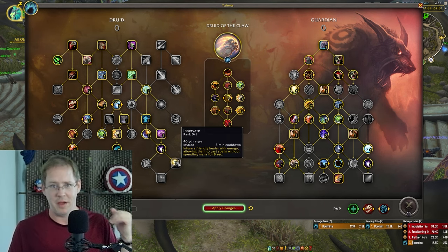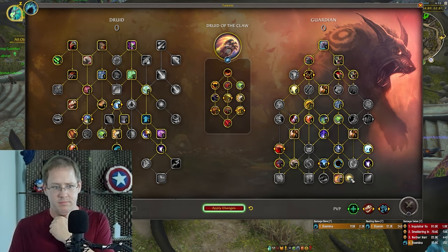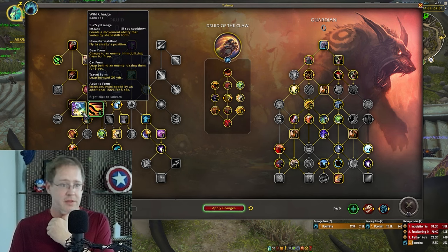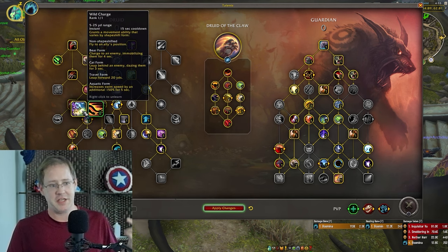That's mostly about not messing up your health pool with debuff stacks. Wild Charge — I'm a Tiger Dash kind of guy on every spec except Guardian, and especially here: this is your number one knockback tool, with Skull Bash being your second one. Don't get knocked back.